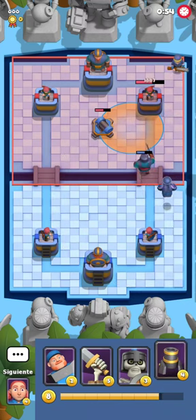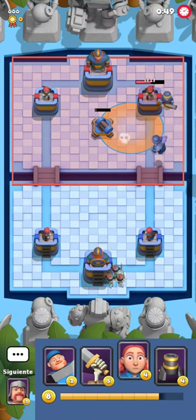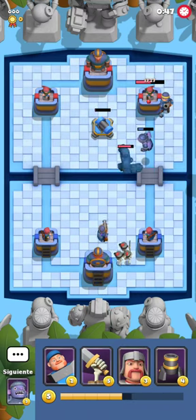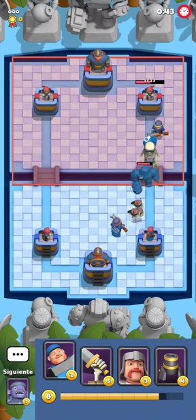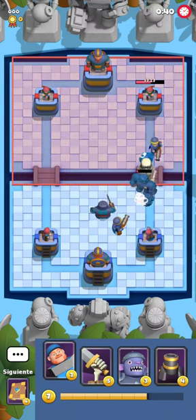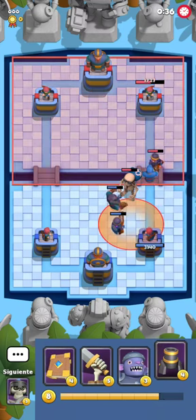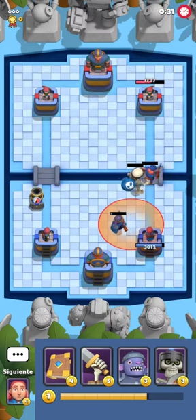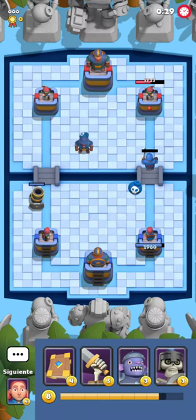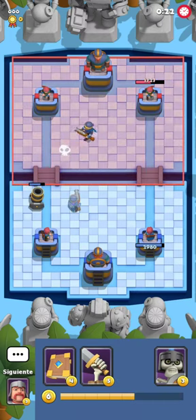I'm gonna play poison — I don't see why I should play anything else. It's kind of a wasted potential on mana cards, but we're gonna be able to trade efficiently throughout the game. I'm gonna play a swordsman here because my opponent stacks a nice push and starts playing poison on my side, which is a bit annoying.